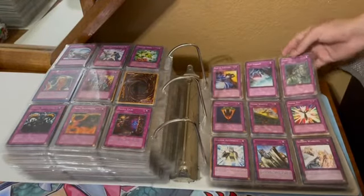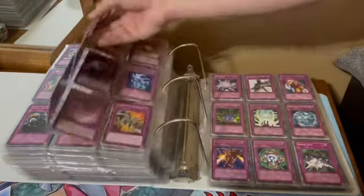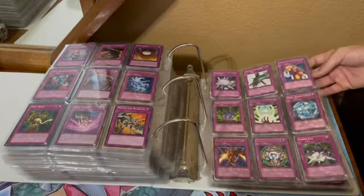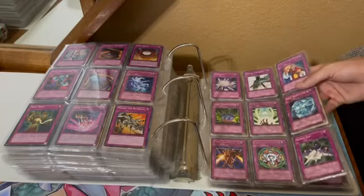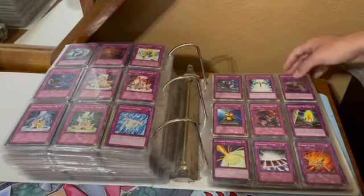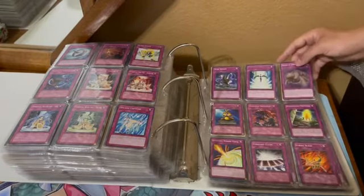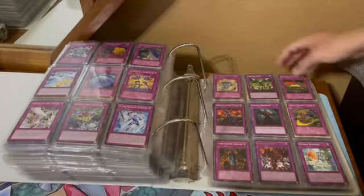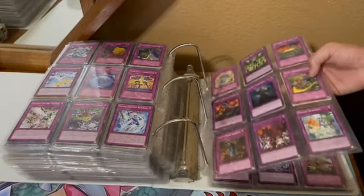Skill Drain — like, holy crap. Snake Rain, Solemn Judgment and Warning, Soul Drain. Just all of the best cards. The Spellbinding Circle — all the best cards back in the day were trap cards that started with S. Storming Mirror Force, Stygian Dirge. So many of these cards are just really side-deckable even today.